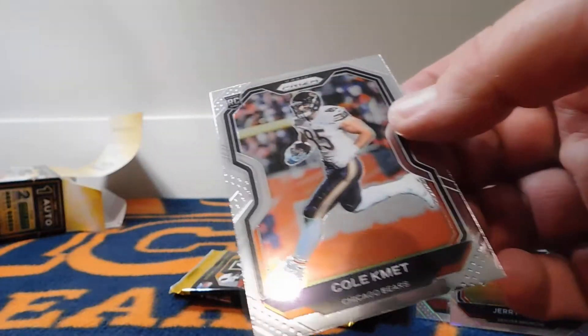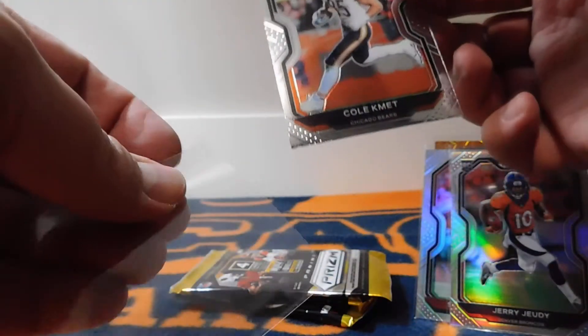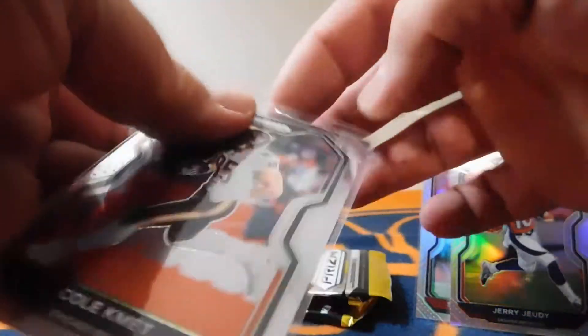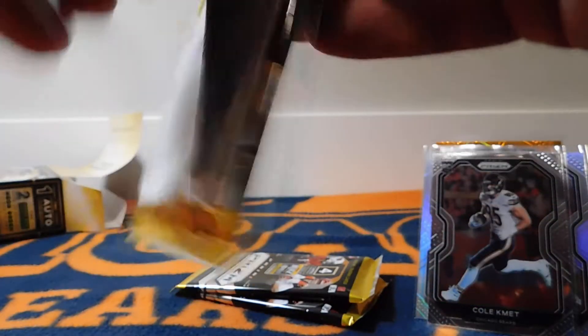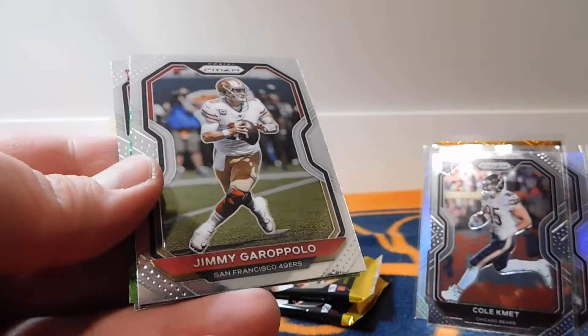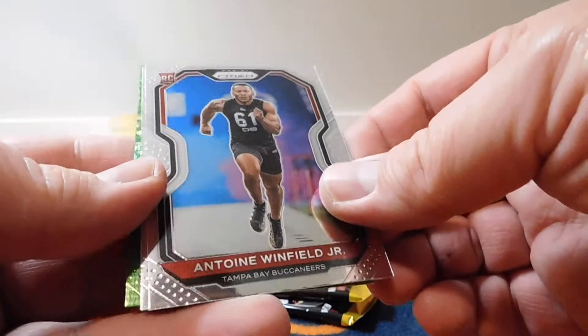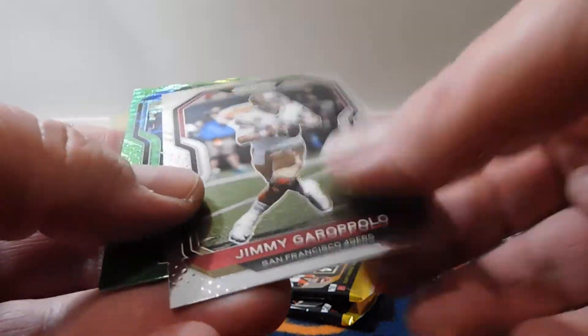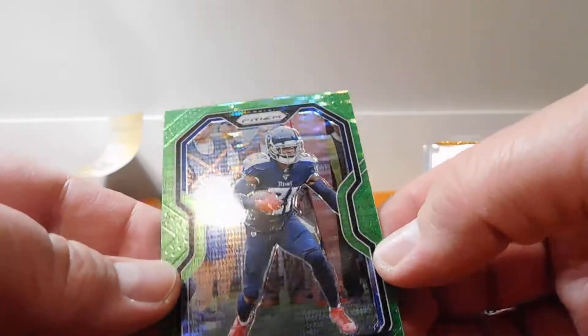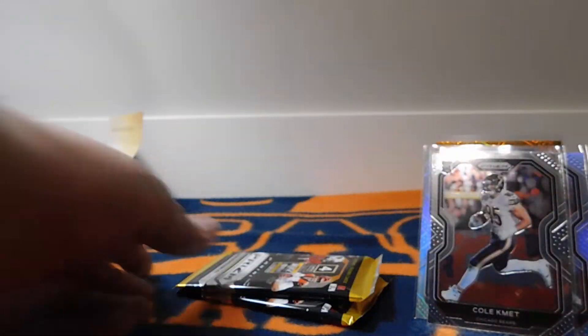And a Cole Kmet rookie card — Go Bears! He showed some flashes this year as a rookie, so I'm hoping he can step it up next season, and in the playoffs this weekend would be nice as well. Keenan Allen, Jimmy G — always hurt, unfortunately, but does well when he's healthy. And then we've got a Malcolm Butler, formerly of the Patriots. Always remember that interception, whether you want to or not.